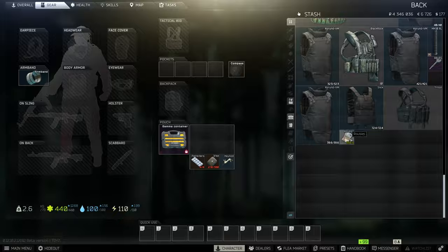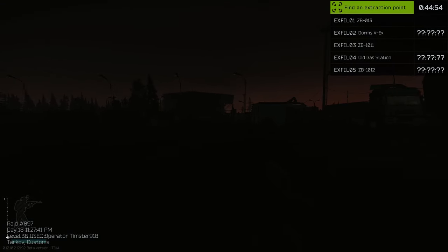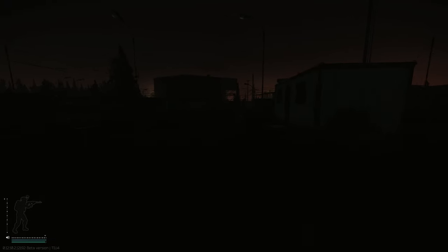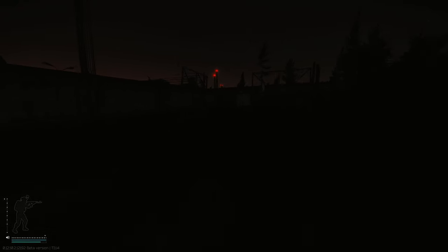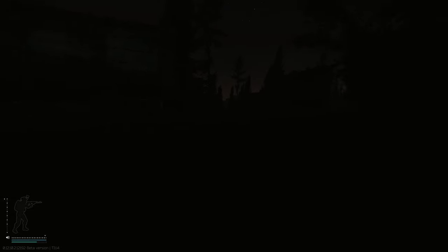Now onto part two. The second thing that we're going to be doing is loading into Customs nighttime. As you can see, we've got the basics — we've got a TT, a magazine, some rounds, and a sling. That's all we need. We're going to Customs nighttime because we do not want chads on our ass trying to kill us. This is not going to require any keys or anything like that — we're just going to go hit up these things called stashes on the map.